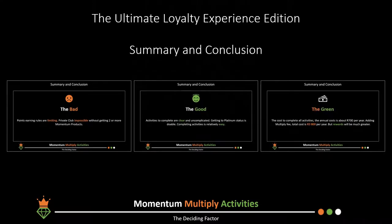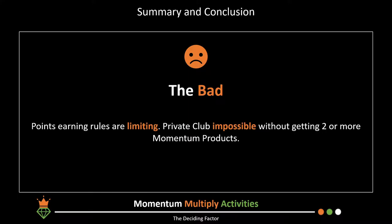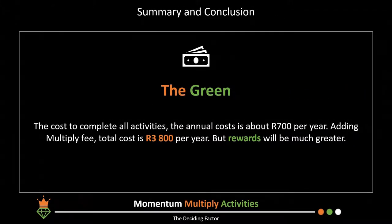Summing up the Multiply activities: on the negative side, the many earning limit rules can become counterproductive — low point caps mean you may stop healthy activities after reaching limits, and getting to private club is impossible without at least two Momentum products. On the positive side, activities are clear and uncomplicated, the rewards at platinum and above are great value, and completing the activities themselves is not difficult.